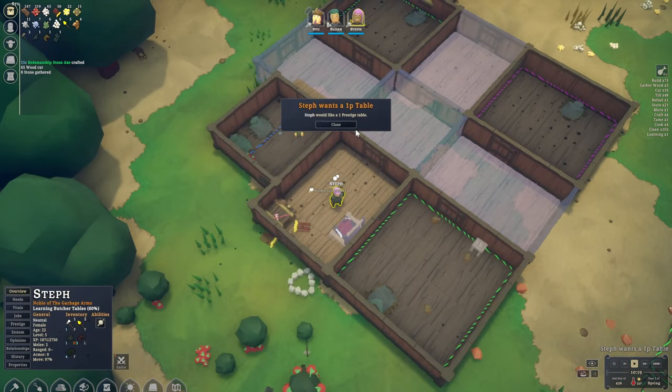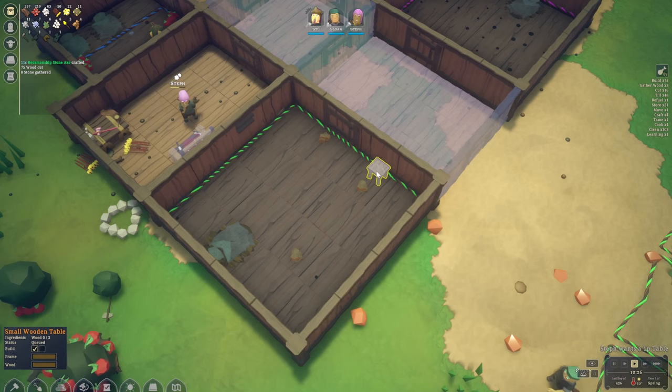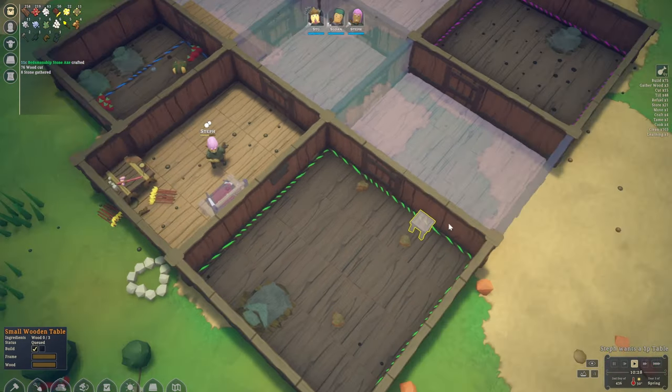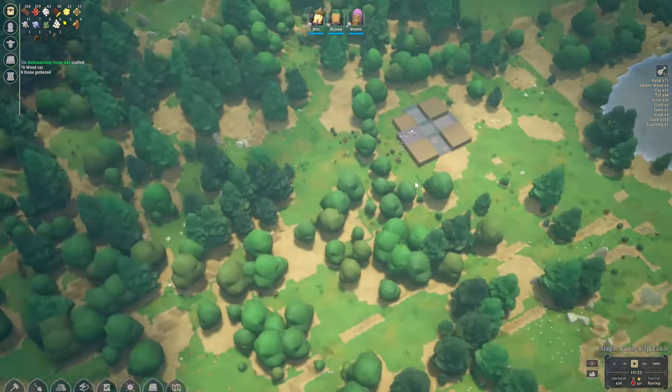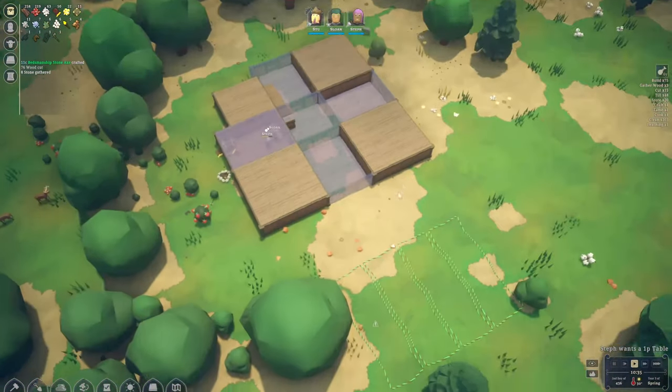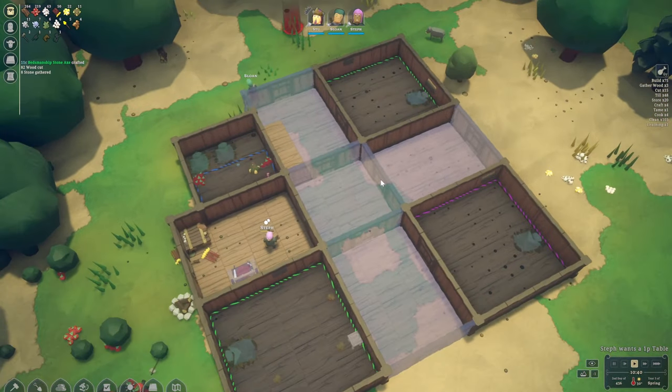We've got a notification that Steph wants a one-prestige table, so we've queued up a little table in Steph's room — one of them will have to learn to build it. Things seem to be going all right for my little friends. They're going to send us some more demons, maybe a little bit later, but for the time being we are safe.